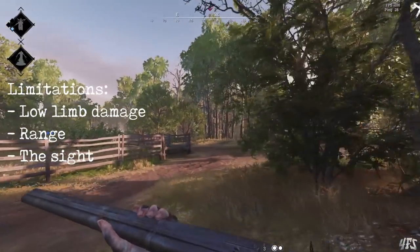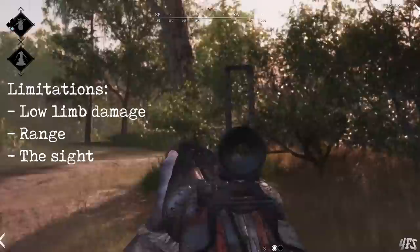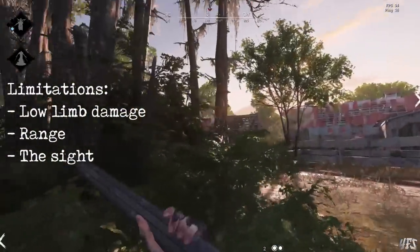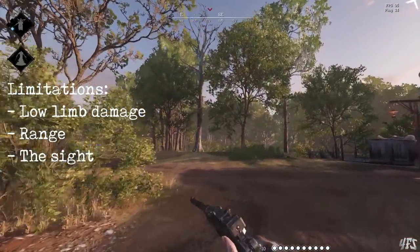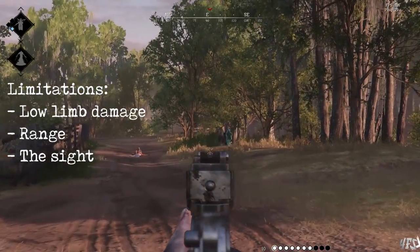The sight itself — an aperture sight that cannot be flipped down — is a balancing mechanism. This is an atrocious sight that cuts down your field of view, obscures your target, and blurs your surroundings. It takes practice to use, and even then it makes it hard to survey areas when approaching with this weapon out.